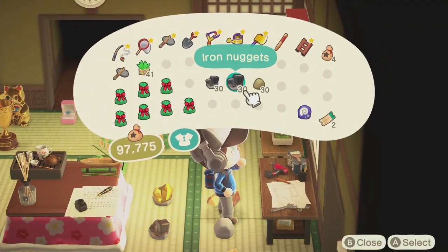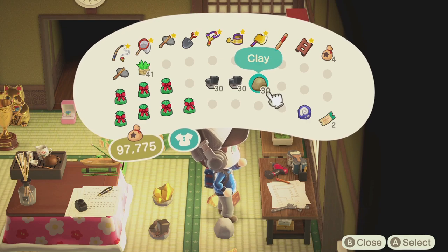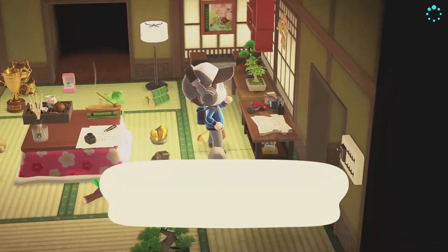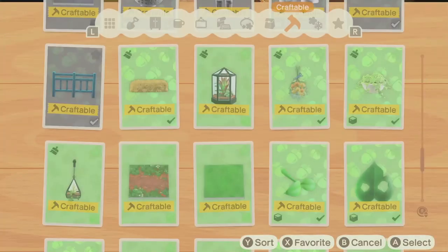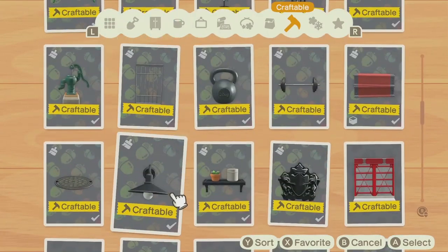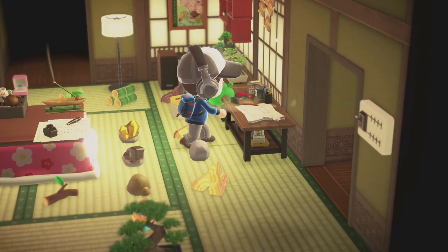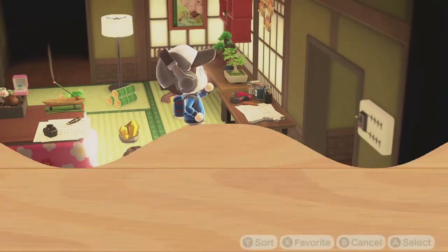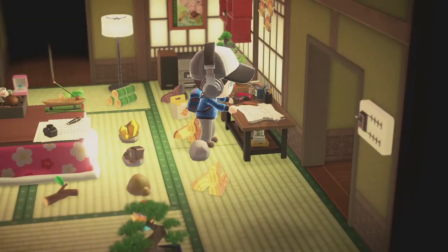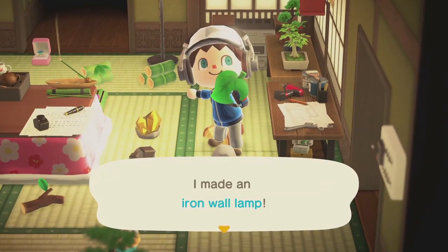Personally I like to craft iron wall lamps because I also need some weeds for my hedges. I'll just craft two stacks of iron nuggets and one stack of clay, and have enough items to gift them for two days. It took me roughly around 800 iron nuggets and 400 pieces of clay to get each one, so make sure to hit your rocks daily so you don't run out of iron or clay. Yeah, I know — it's expensive.